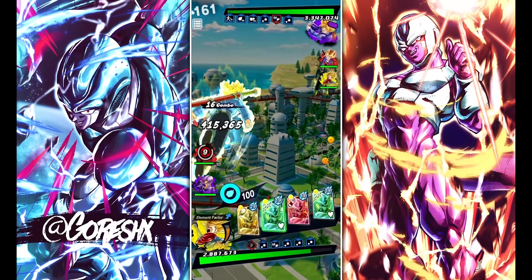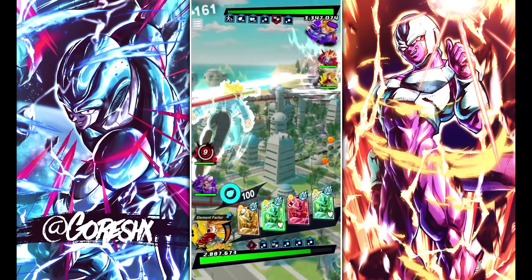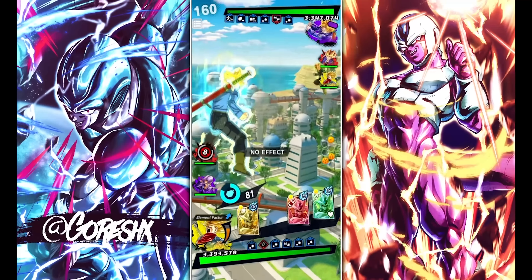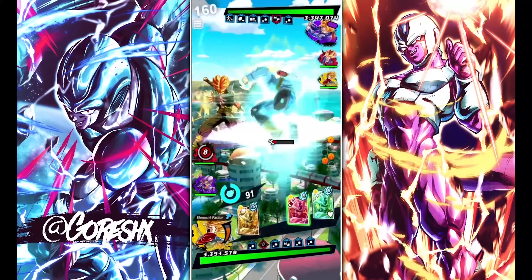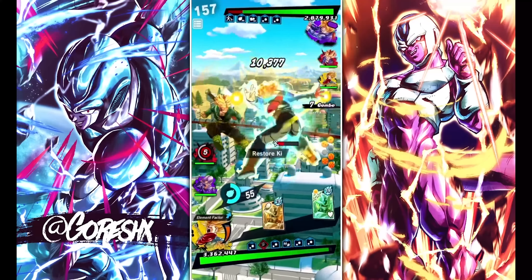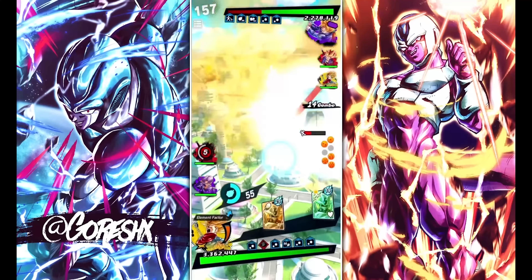Not a problem at all, especially because we have this — we can just heal all this back up. Yellow Trunks is insane, he's the best character by far in this match. I kind of want to Rising Rush the yellow one because he's the most annoying one. Yellow Trunks is the best character in this game. That's a lot of damage between these three characters. I don't think it would even change if he was Zenkai 7.